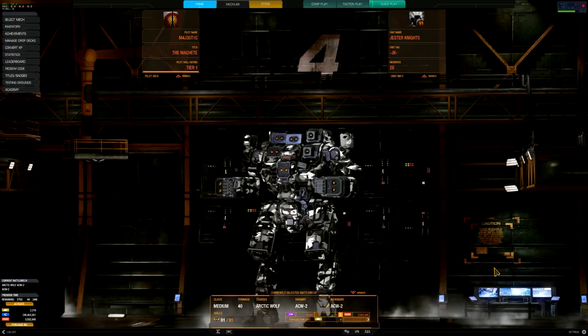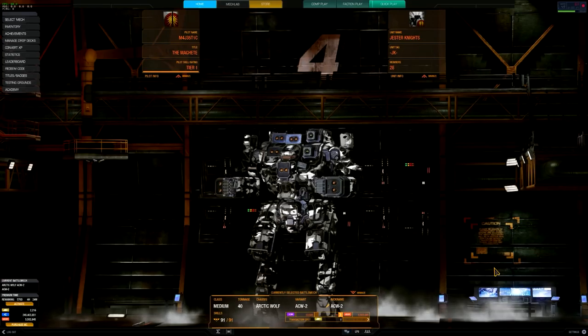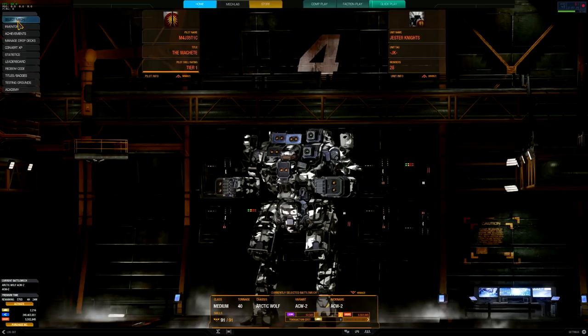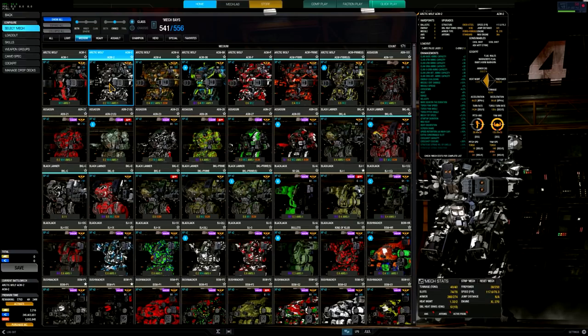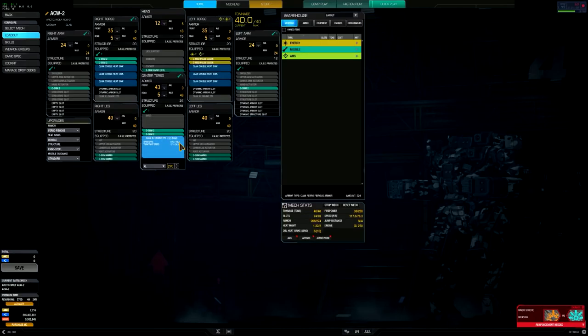Welcome back to the Mech Lab. We're going to go through the details for the build on the Arctic Wolf 2 variant — a 40-ton medium clan mech. It is not an OmniMech, meaning the component configurations are hard set and you cannot swap weapons to suit your style, but you can swap out the engines. Out of all six different Arctic Wolf variants you can take on the battlefield, I love this one the most. It has zero ballistic, two energy, six missile, one AMS, and zero ECM.